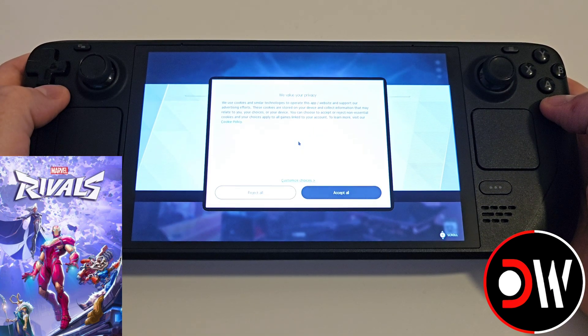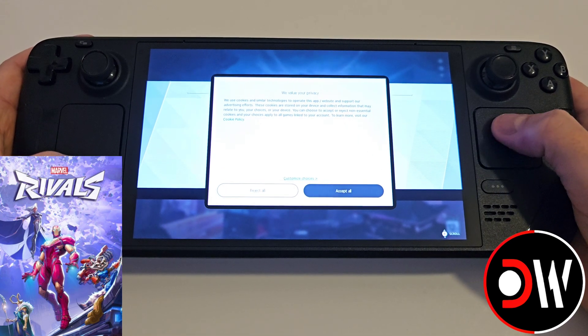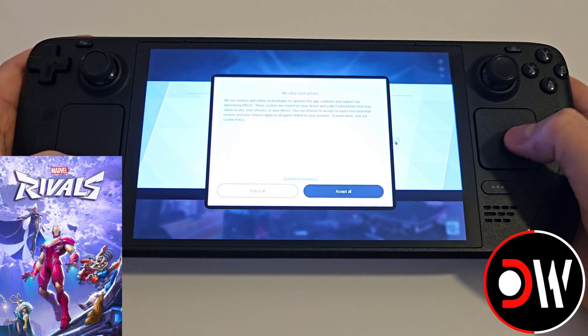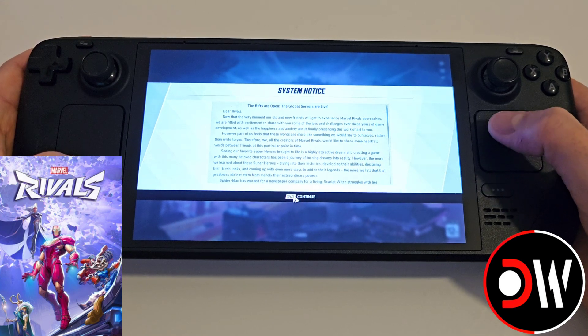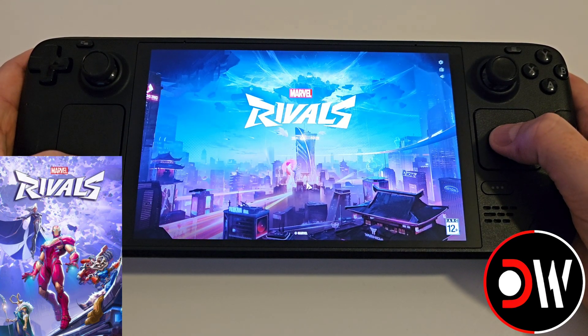Now once you're past the main loading screens you're going to see a privacy notice appear. We need to hold down the Steam button and accept all. Here just press Continue and click to start.